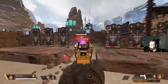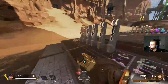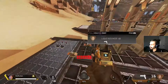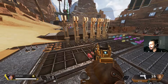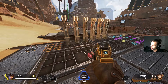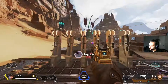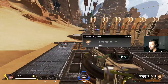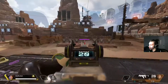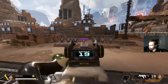For example, with a naked P2020 against someone with a purple shield, I know I won't be able to kill them in one mag, so I'll be more careful about how I approach that fight. Same with an RE-45. So practice every single gun at least a couple of times in training mode. When I go into the firing range every day, I pick my favorite loadouts and practice those guns — first naked, because you won't always find the attachments.